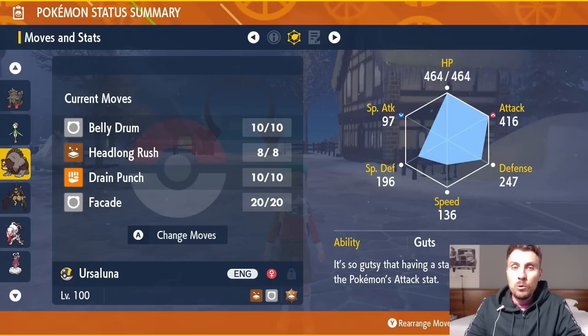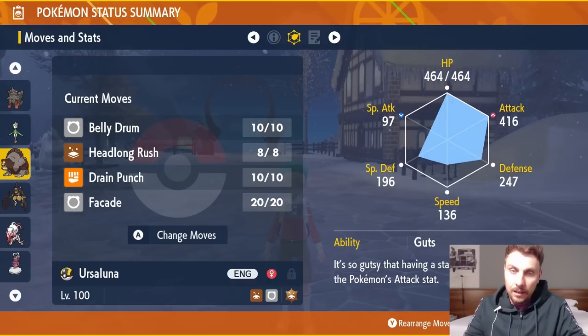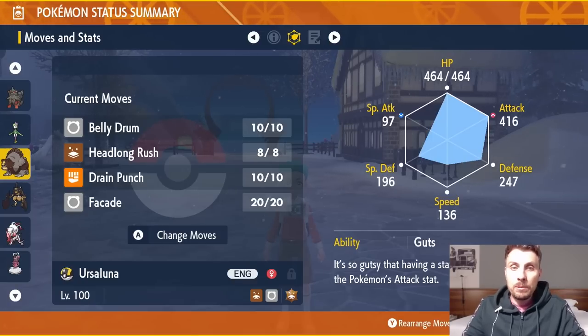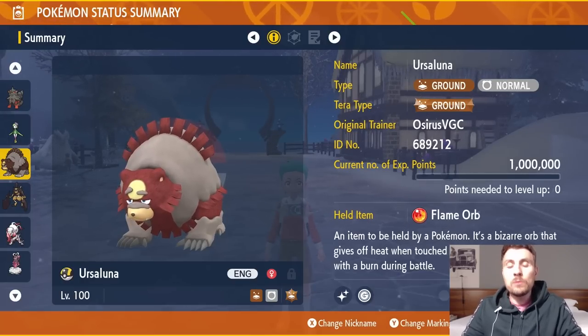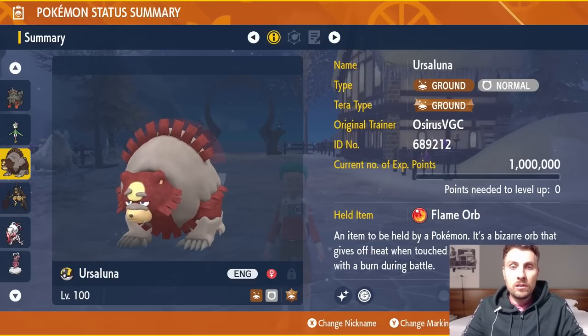Drain Punch offers some recovery, though it's not STAB so it won't be as effective as on Iron Hands or Annihilape. Headlong Rush is your big Ground-type Tera attack for massive damage, though it does lower your Defense and Special Defense each use, so use it sparingly. Ursaluna is very good, though not quite the best from Legends: Arceus.